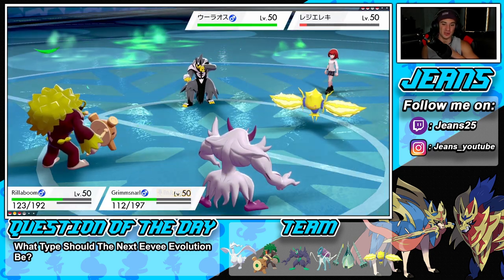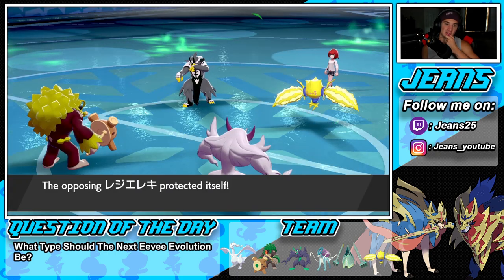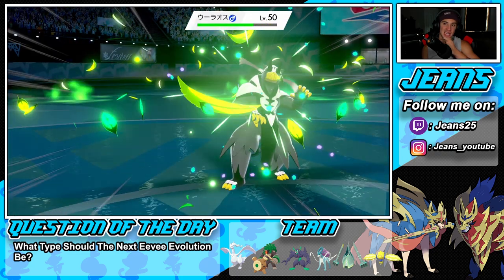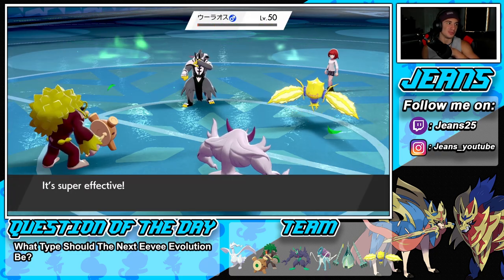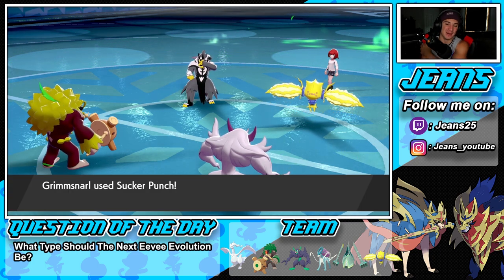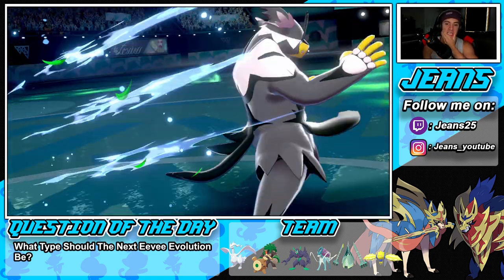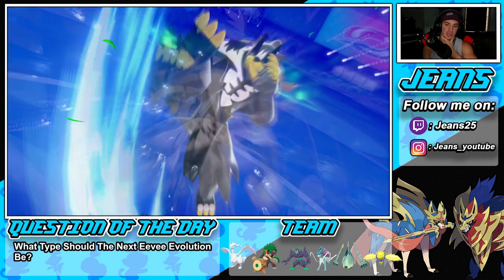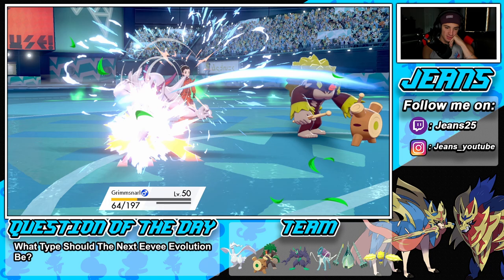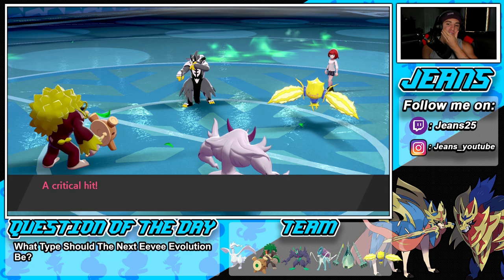Look at Rillaboom, so good! I remember when they first gave him his Grassy Surge ability — it works so well. He's going to Protect the Regileki — a double Protect. This Urshifu is not Sash — he's dead. These Pokemon living on 1 HP all day. So Regileki has the Sash — Sucker Punch fails and he drops Surging Strikes into Grimmsnarl. No Reflect up — critical hit brings Grimmsnarl from 72 down to 32, and then Grimmsnarl is out.